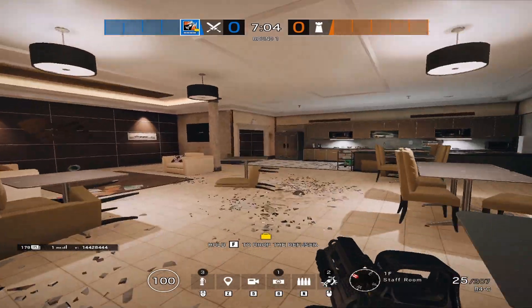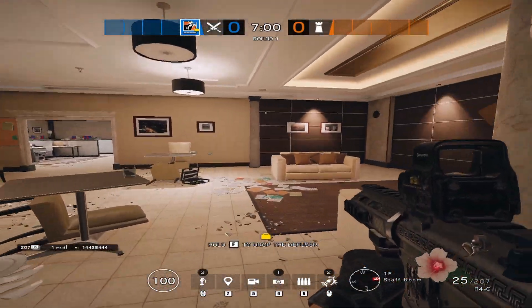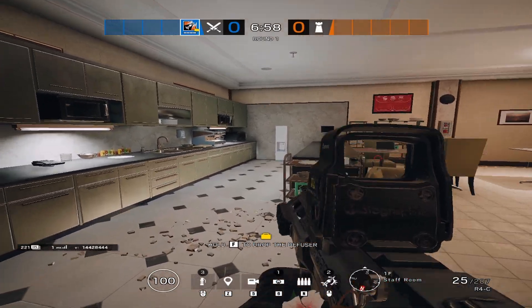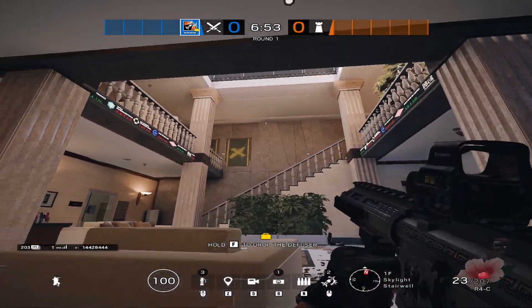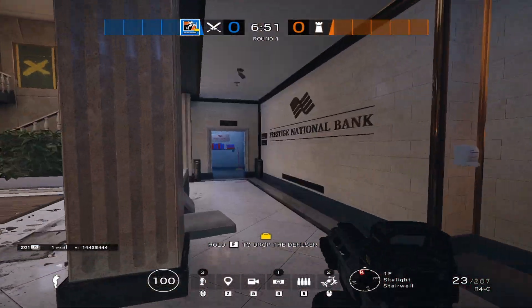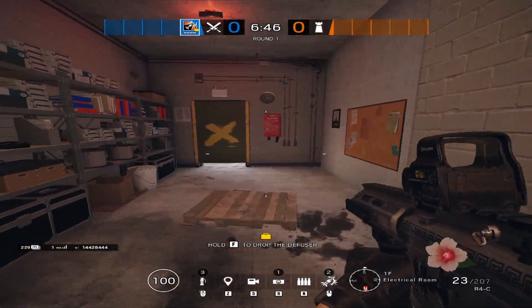Make our way towards kitchen here. We have kitchen or staff room — either one is good. Try to be specific if you can, like if he's behind the counter or behind these couches. Make our way towards square, so this is bottom square. Then we have blue stairs here. This is electrical room.